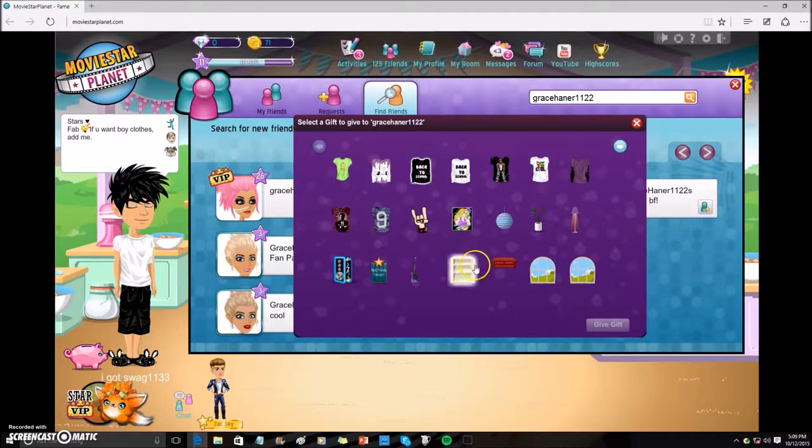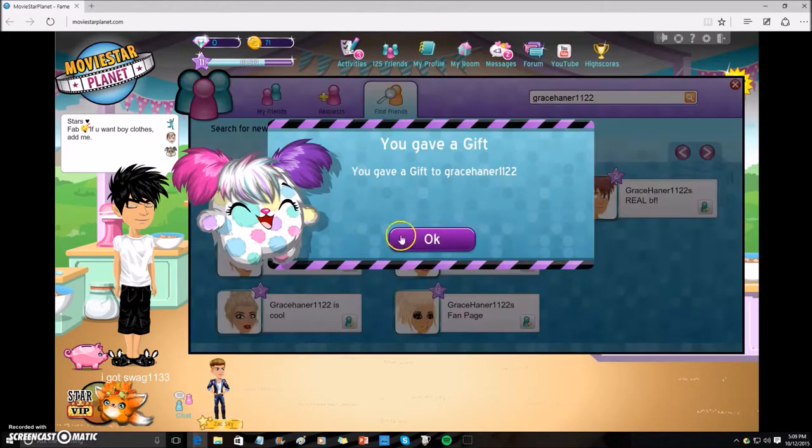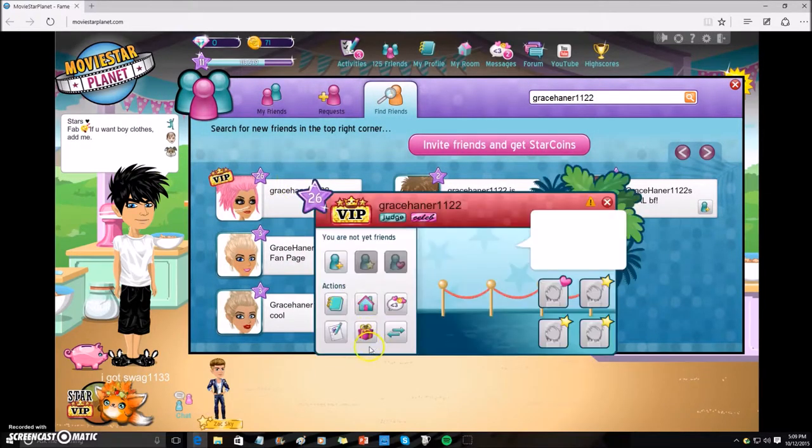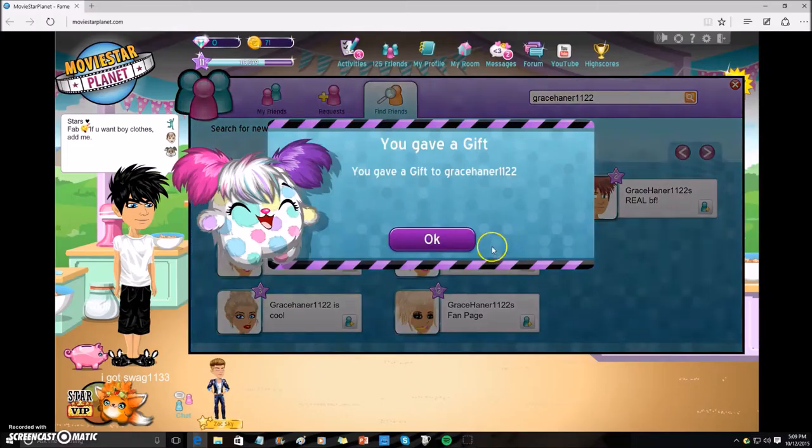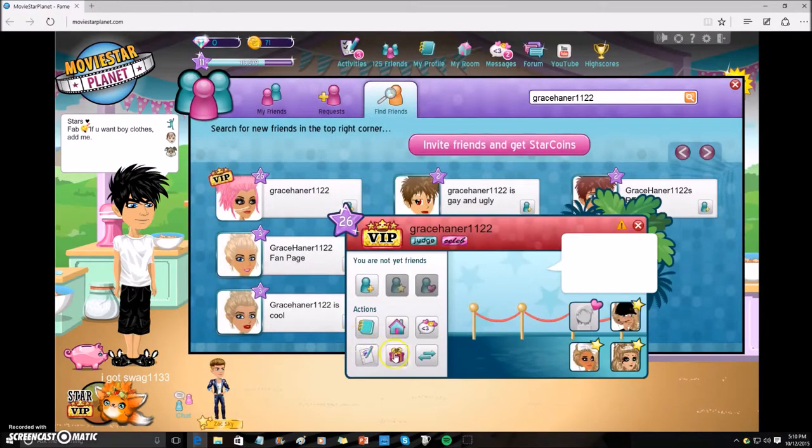Just send as many as you want, and hopefully you get the gift. I bought all of these for my girl account on the wish list, and now it's getting put to good use — I'm getting boy clothes, and it's amazing.